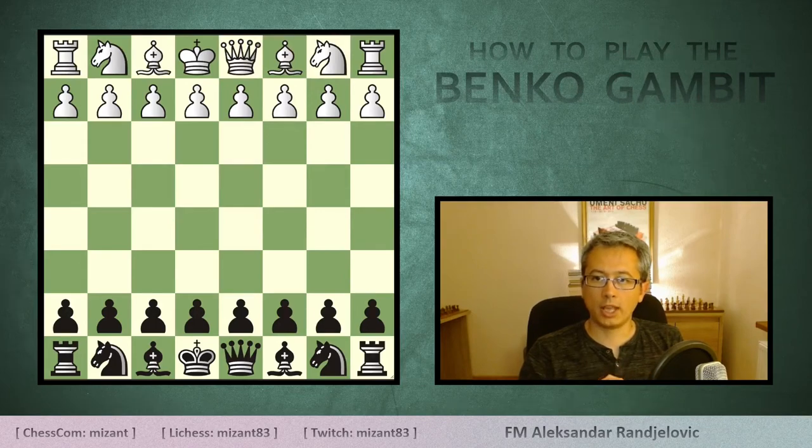The Banco or Volga Gambit is a defense for black against the opening which begins with the first move d4. It is good for those interested in a compact opening system with a standard opening setup and pawn structure. It is used at the highest level and is definitely one of those solid options that is also not too extensive and difficult to learn.